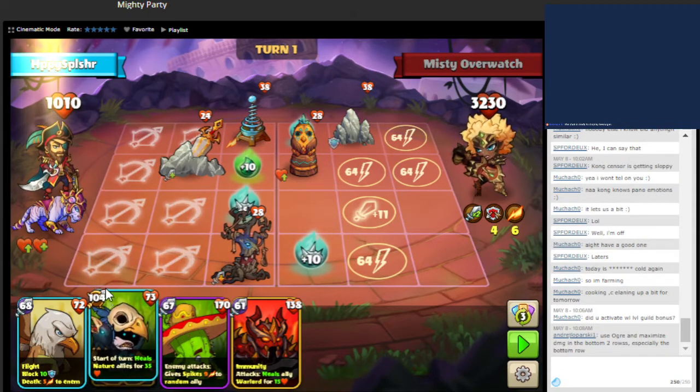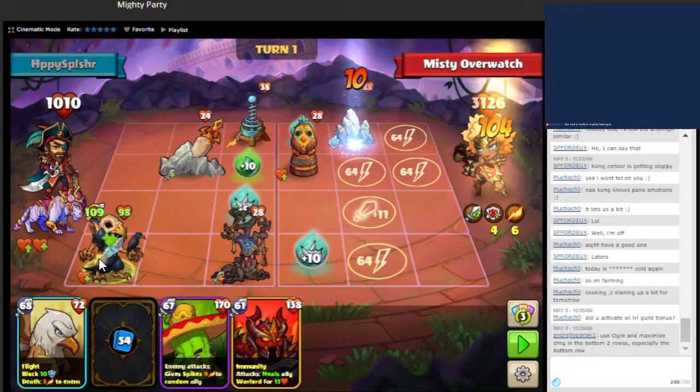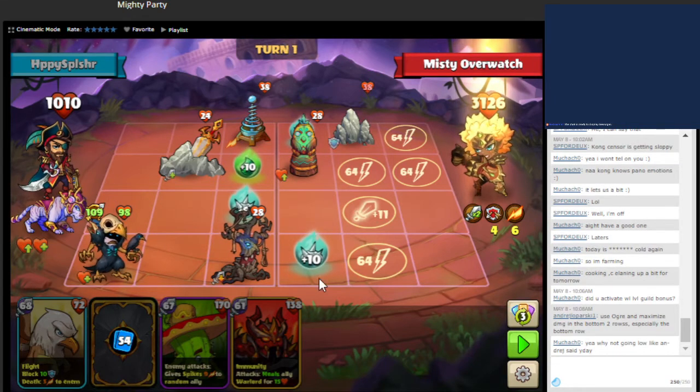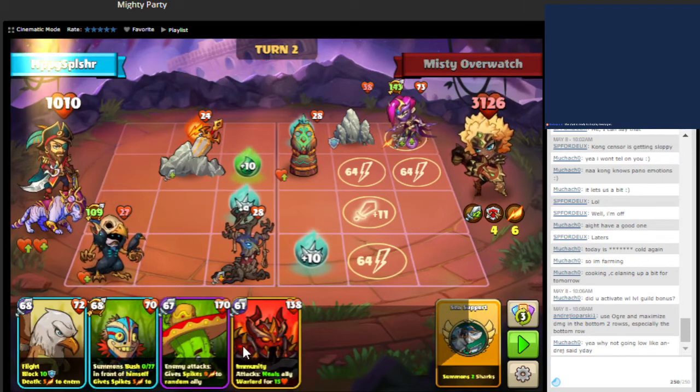We'll start by going down here in terms of damage. I had seen before that someone said if you want to draw their units down here, it'll be easier — so that the Shimuna, if it spawns on top, the shards will come down on the bottom and actually mess up the ranged units. The shards will come here, and then it will be easier for them to actually summon.